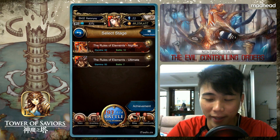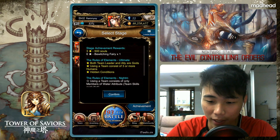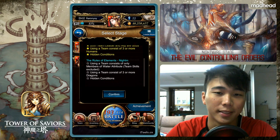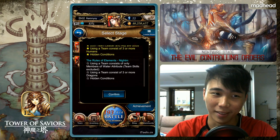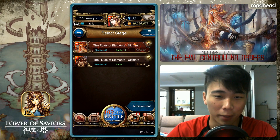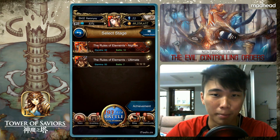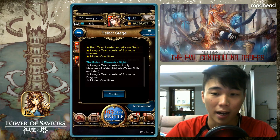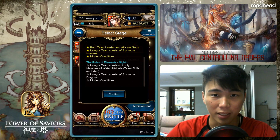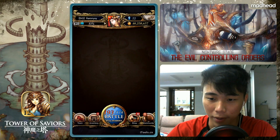Hey, how's it going guys, welcome back to our TOS video. We're back with Diablo's nightmare stage — we're gonna take down nightmare difficulty of Diablo. In this video we're gonna take down this stage using the hidden condition only, which is mono earth. It's gonna be quite an interesting battle. If you're interested in a water attribute team clear, I'll link you guys back to my previous attempt where I did a Marguerite team clear. In this video we're going ahead with a mono earth clear.